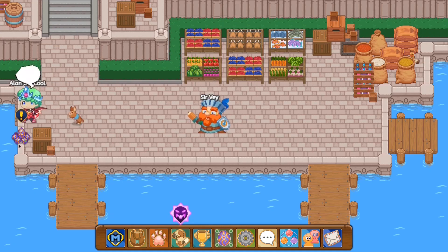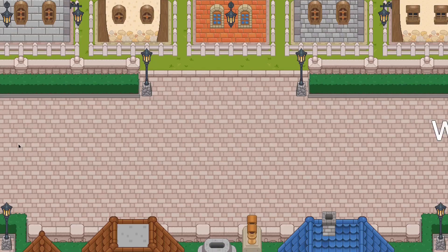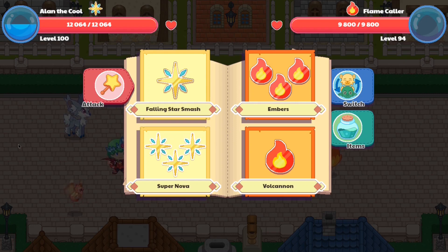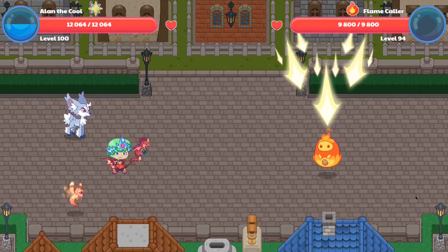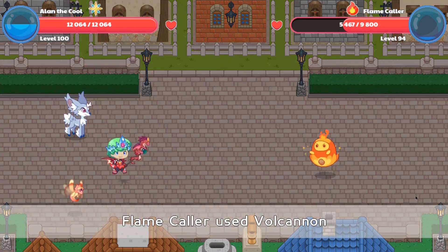So let's click on it, obliterate the monster, try and steal these eggs, and continue on forward. Wizard battle! It seems like an unfortunate flamecaller has dared stepped in our path, so now we shall destroy him with the entire force of a falling star. Alright, guys, we are casting our spell, and half of the pet's health is gone, so I will be back once the pet is terminated.